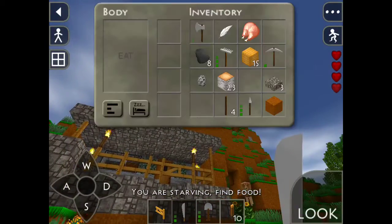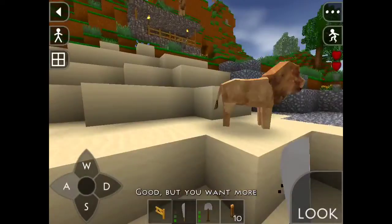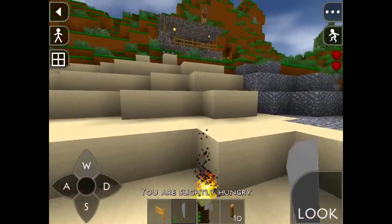Oh my God, I'm out of food! Oh my God, why are you doing this to me? We need to eat something — okay, we got two hunger bars. Come back, come down, yeah, crazy.